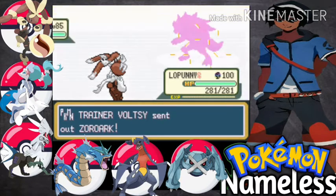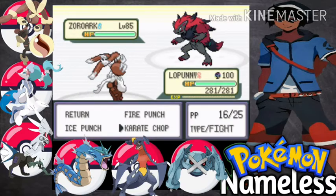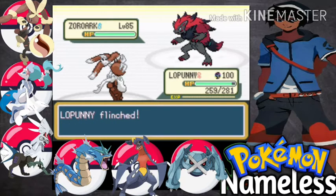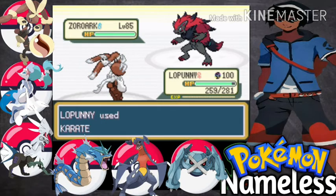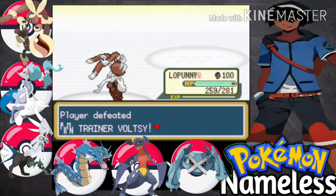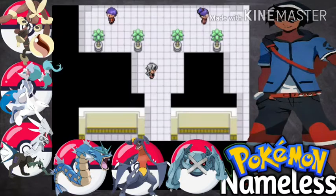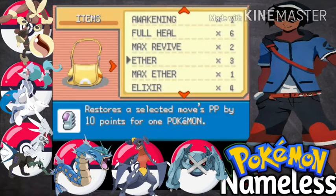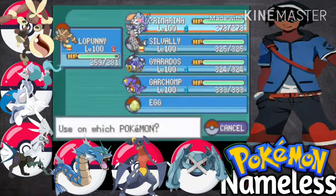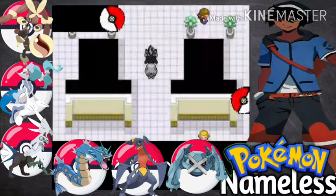The last one is Zoroark. Nearly every trainer uses Zoroark against us in this Battle Department. So next we have to battle Alija. Incredible — thank you. Okay, so last challenger to go — let's battle Alija. Our health is okay. The last challenge will be against Alija.